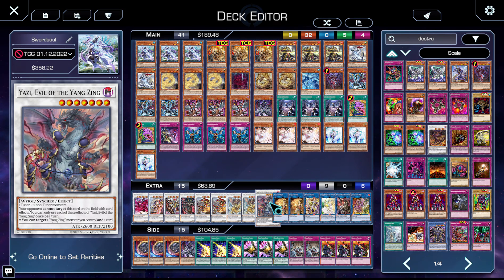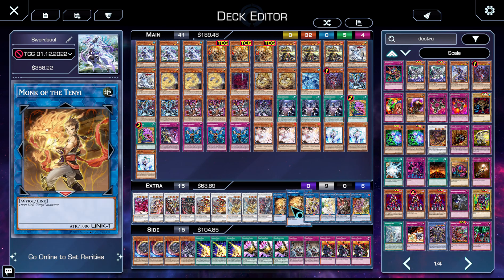Yazi is also unbelievable — pop a monster and then summon Moyi from the deck is just brutal. Especially since Magnamutt is a one-card Yazi: if you're going second, you Magnamutt something, add Destrudo in the end phase, then summon Destrudo targeting Magnamutt, make Yazi, and summon whichever Tenyi you're missing.